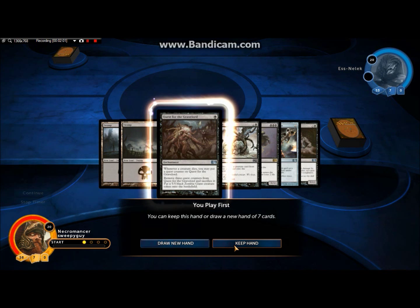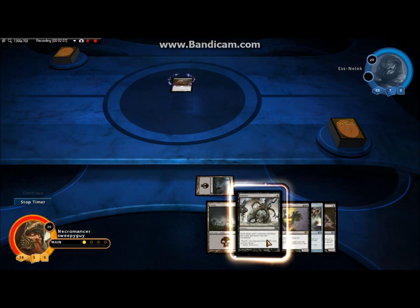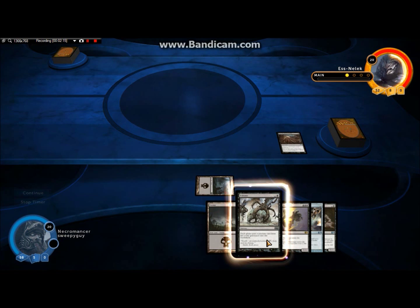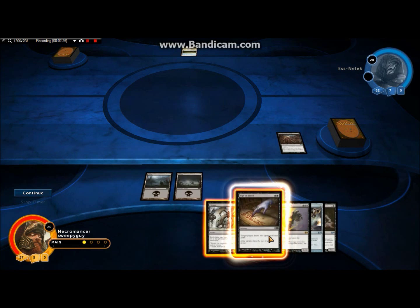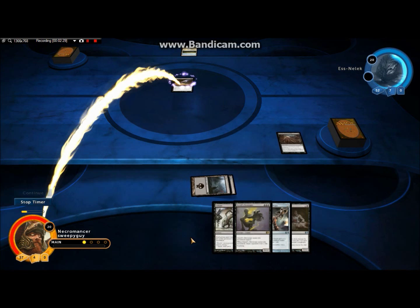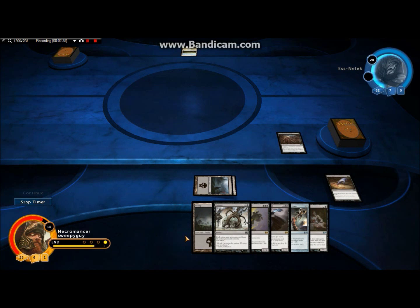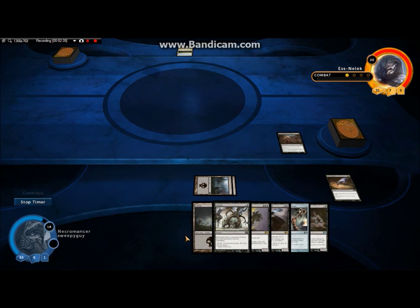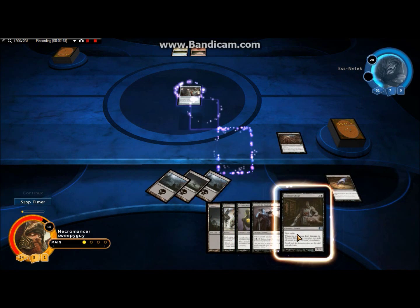I'll do one more game — if it's the white deck or the black deck I'm restarting, because that white deck is just horrendous. Oh, the silver deck — this could be fun! And the Quest for the Gravelords — so I'm gonna keep that. I have a turn one play, then hopefully draw a two-drop, then a land and another land — that's the optimal draw. A two-drop that's perfect because I might lose two life but I get to draw two, which is just what I want.